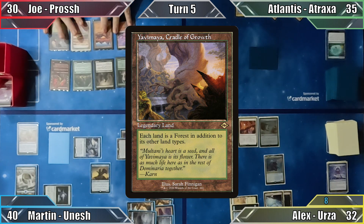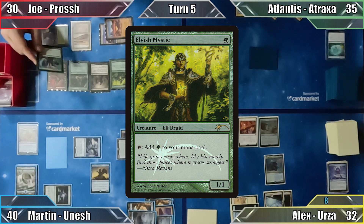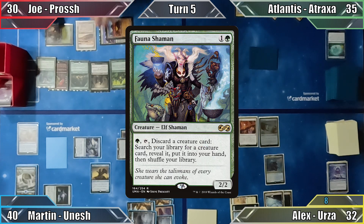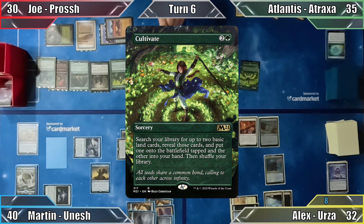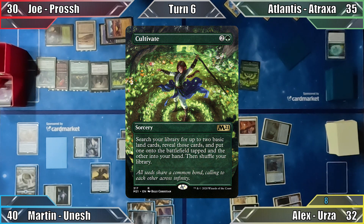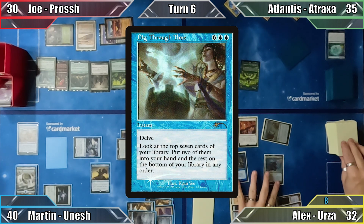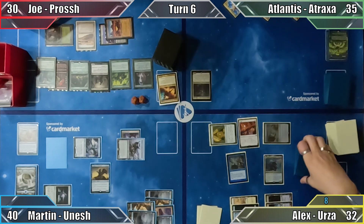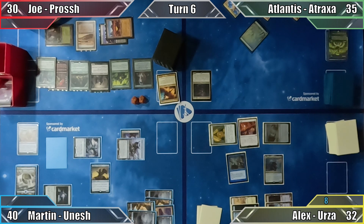Joe replays Yavamaya Cradle of Growth and casts Elvish Mystic. Next he casts Fauna Shaman, and with a board full of weenies, passes the turn. Atlantis draws, reeves with Scythe Relief, and casts Cultivate. Alex responds to the lack of open blue mana by casting Dig Through Time, putting 2 of the top 7 cards of his library into his hand. Atlantis then searches her library for an island and a swamp, putting the black source into play tapped and playing the blue source as her land for turn. Atlantis ends her turn.